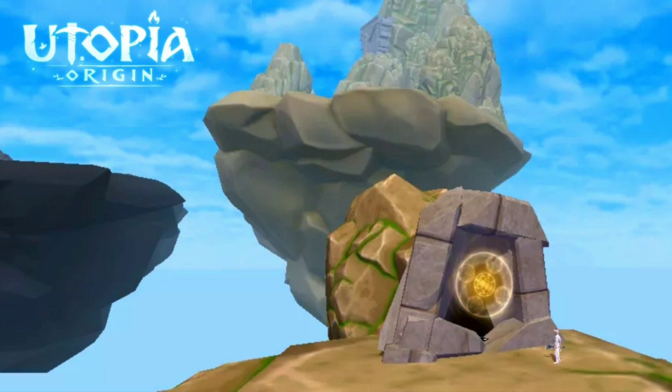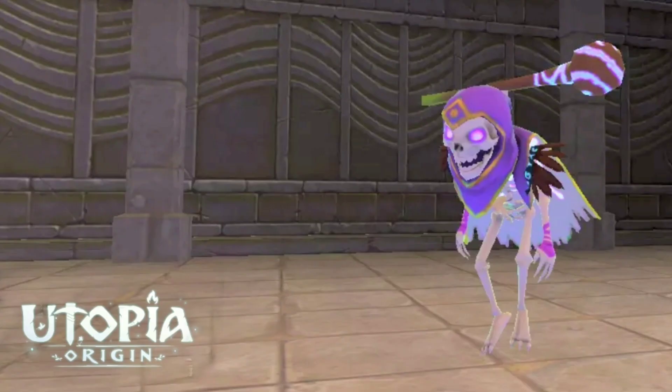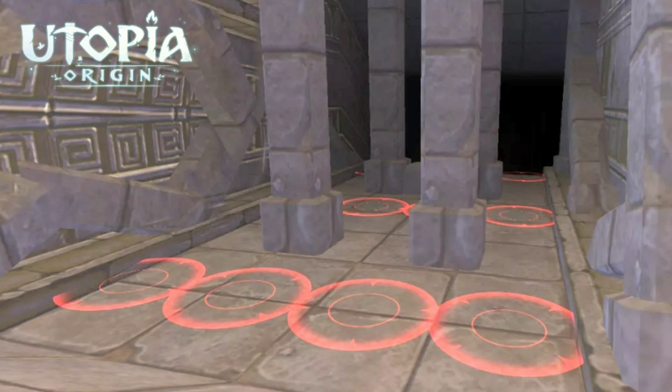This dungeon will consist of different creatures, and of course we should really think about skeletons, because all our lives have always been about killing skeletons in Utopia Origin. I wish they do include newer kinds of skeletons at least — maybe a horse skeleton or something like that — more creatures to be afraid of inside the dungeon.